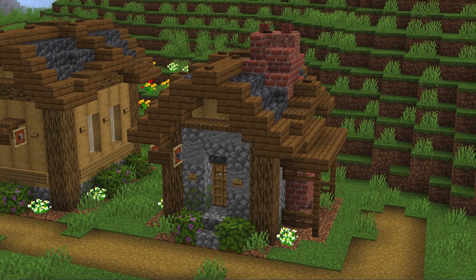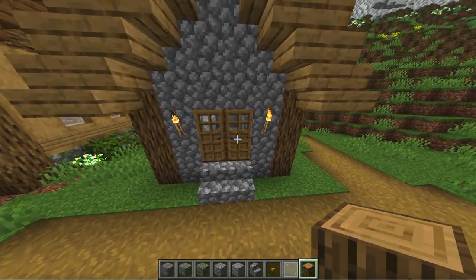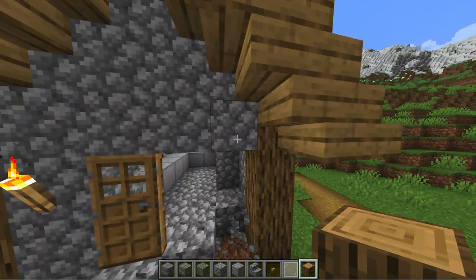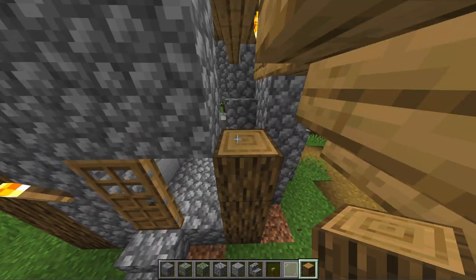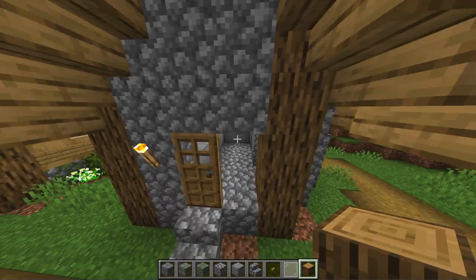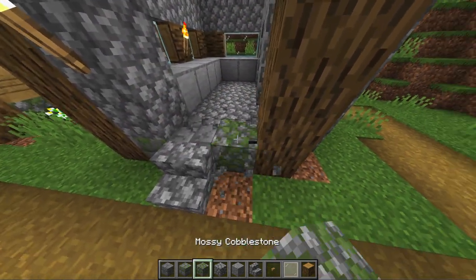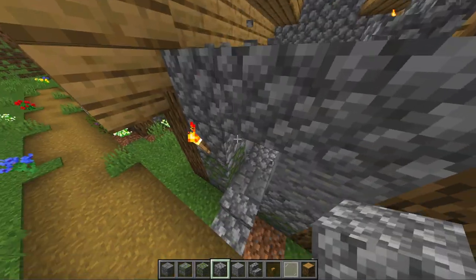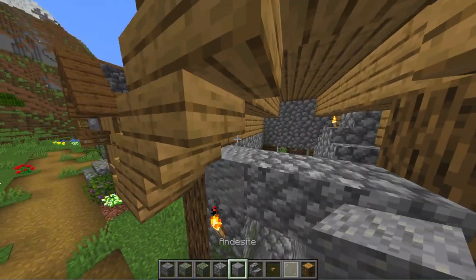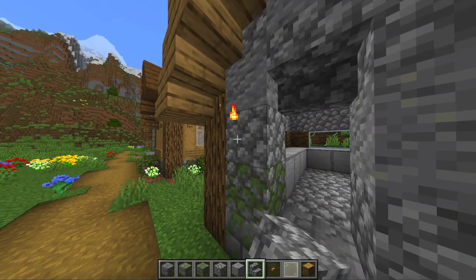With the rules out of the way let's start building. Let's start off with the front wall. First we're going to move this outer pillar one block in so we get an uneven middle, which is much easier to work with. Then we can use a combination of stone brick, cobblestone and andesite blocks to detail the wall and give it a gradient. Also you can use oak buttons to add some more detail.